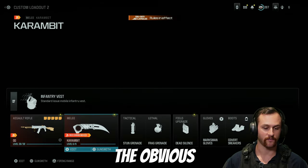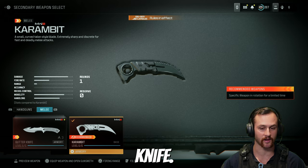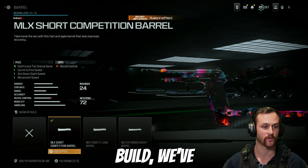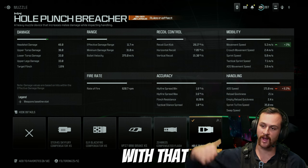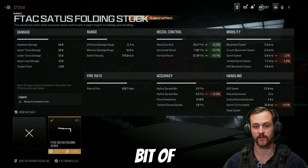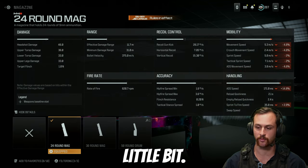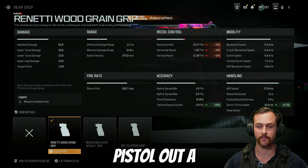For secondaries you've got the obvious choice of the karambit. It massively increases your movement speed compared to the gutter knife, so if you need to get around the map quickly or want to use a knife, run the karambit. For the pistol you definitely want the Renetti. The build has the competitive barrel for mobility and handling, the Holger punch breech muzzle for movement speed, the folding stock for recoil control as this thing has a fair bit of recoil, the 24-round magazine for a bit more capacity since you only get about three or four bursts, and the pistol fast draw rear grip so you can whip it out a lot quicker.